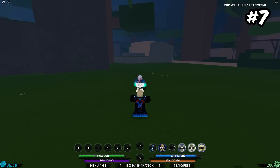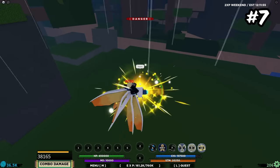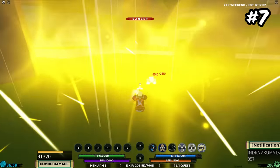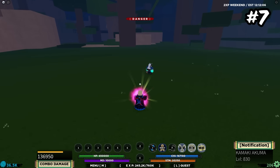If you guys have done PVP at all, you'll know Powder is an absolute powerhouse of a bloodline. It's mainly the third move, which allows you to move-stack pretty much anything afterwards — it's just a really good move. The reason why it ranks lower on the list is honestly just because you have to have other bloodlines to make this bloodline usable.